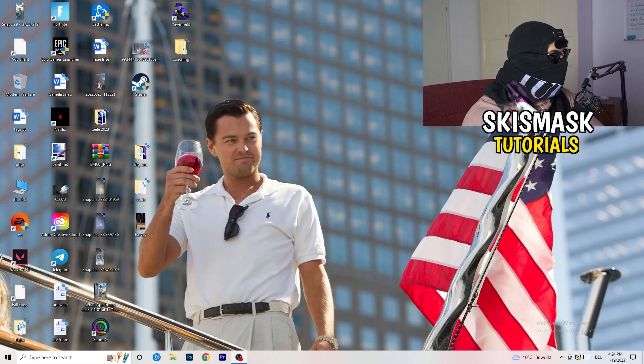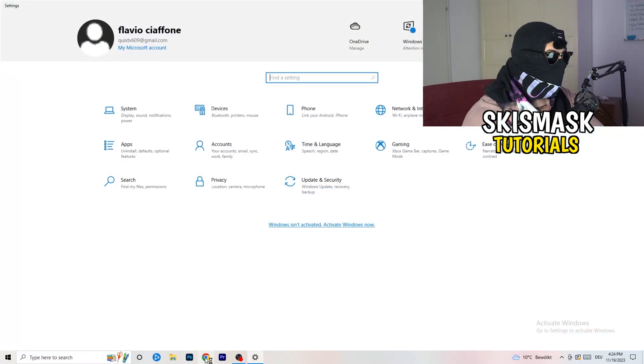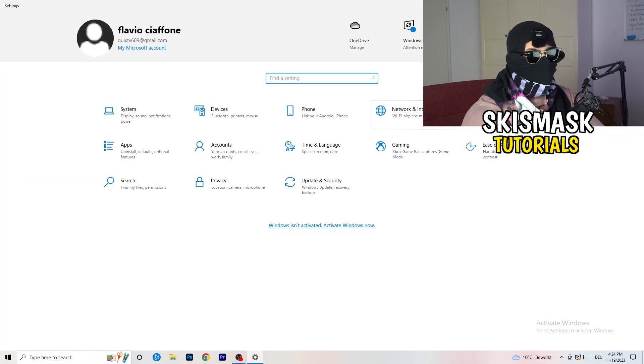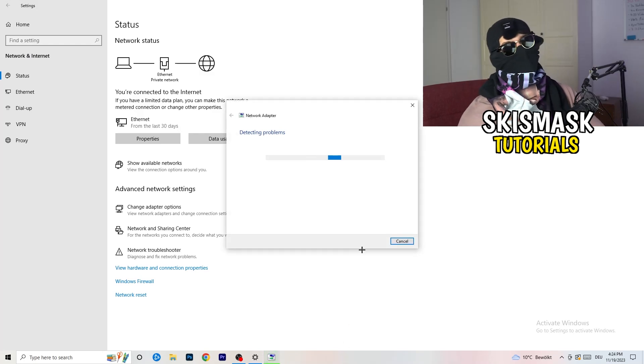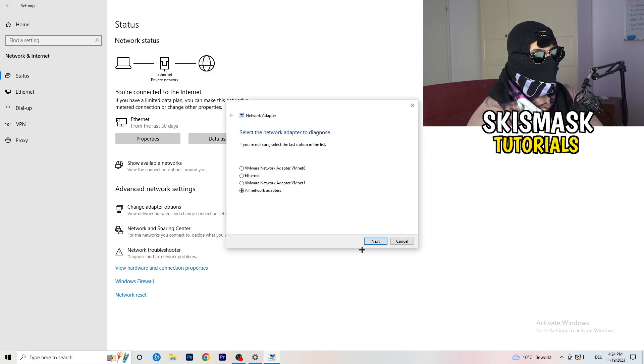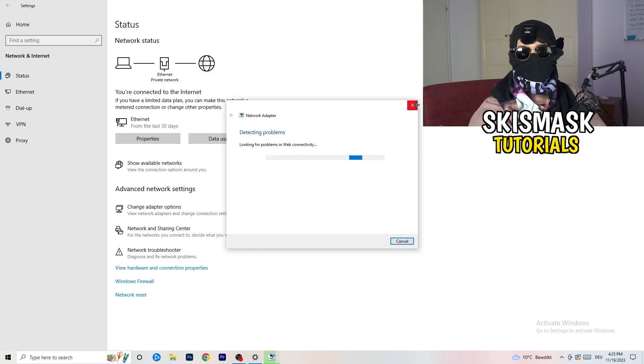Next, click the Windows key or the Windows symbol on your taskbar, go to Settings, and click on Network and Internet. There are a lot of things you can do here. The first thing I want you to do is click on Network Troubleshooter — Windows will detect any network-related problems on your PC and try to solve them. Go for All Network Adapters and let it search.